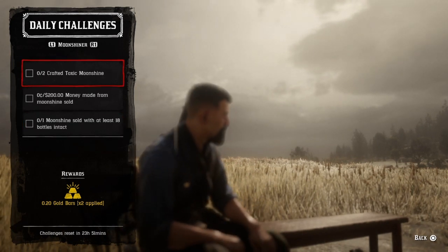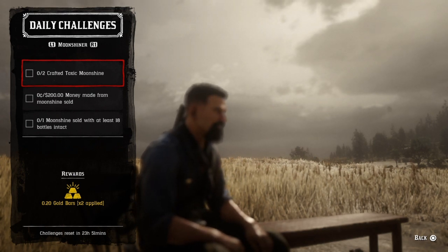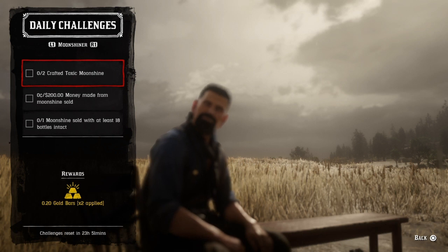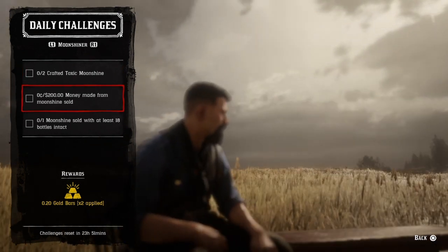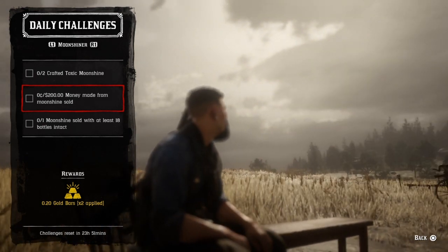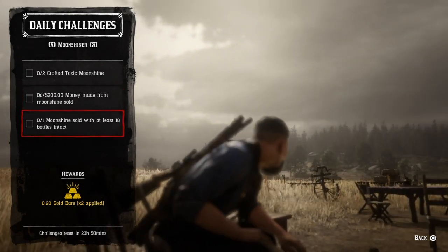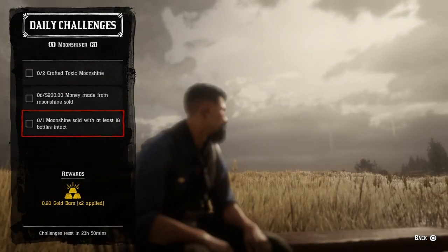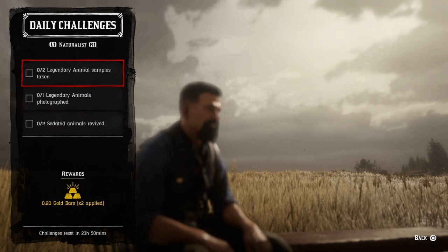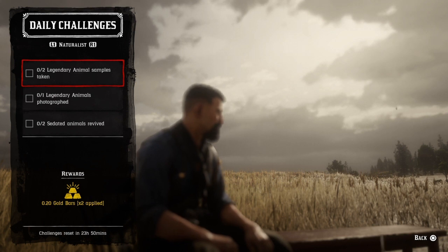For two crafted toxic moonshine, get the toxic moonshine pamphlet from Maggie and craft two. If you already have eight, throw two away since eight is the max, then craft two. For two hundred dollars money made from moonshine, have Marcel make a batch of moonshine worth at least two hundred dollars and deliver it safely. For one moonshine delivery with at least 18 bottles intact, once Marcel finishes the batch, start a delivery and get there with at least 18 bottles intact.